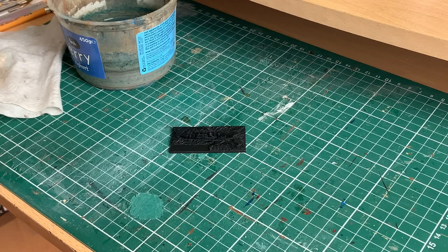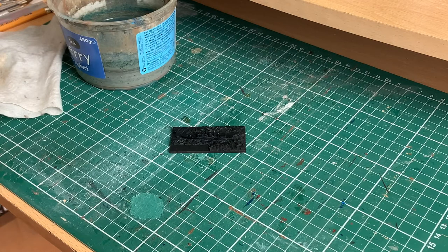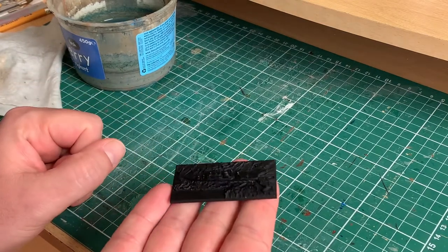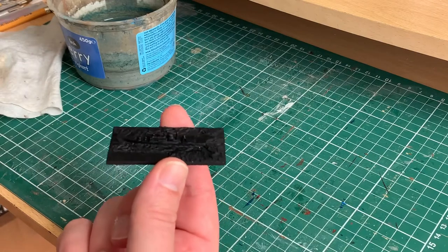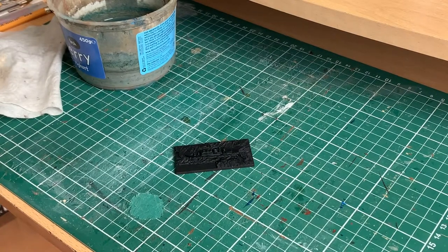I'm going to take you through the process now. It'll probably be a brief explanation followed by a time-lapse, then I'll move on to the next stage and explain it. The reason is you probably don't want to sit and watch me do the job in real time because it's a bit tedious. So — having primed the ships and the bases a lovely black colour — the first thing I've done with the ships is to use a blue paint to do the basic sea colour.